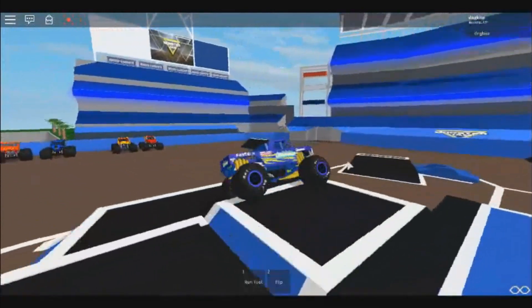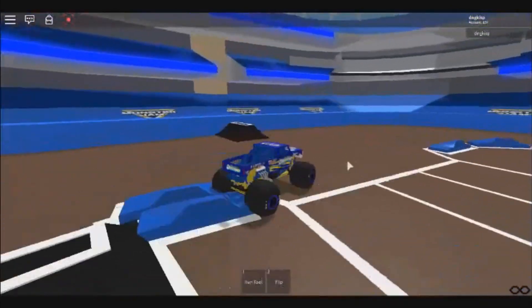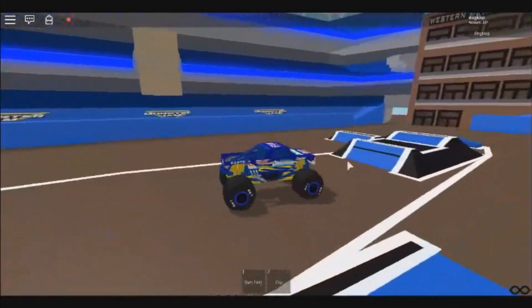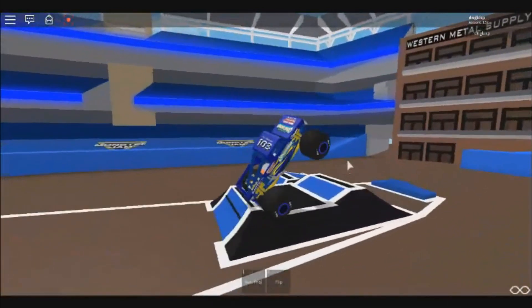He hits the tabletop, hits the crossbar, kind of crooked coming down, and going into the turning car. Now he lines up right for the bus stack, kind of crooked, and now lines up for that double.